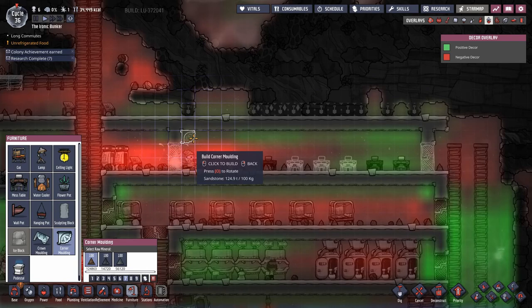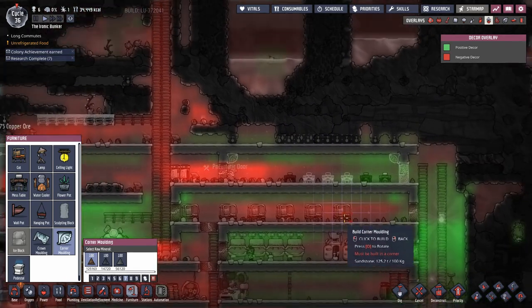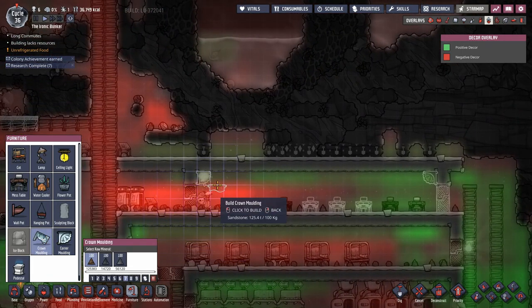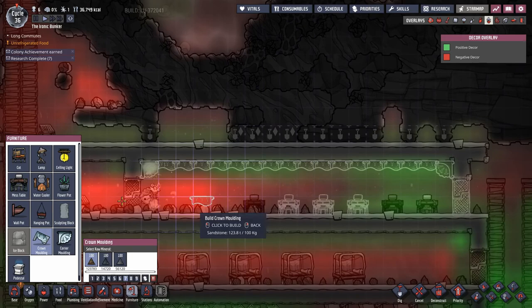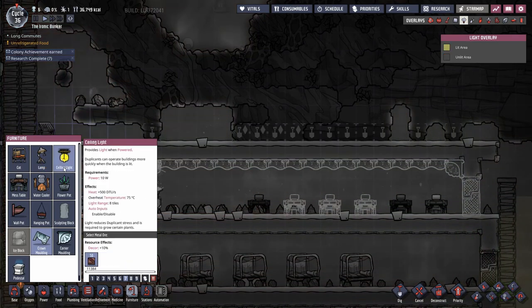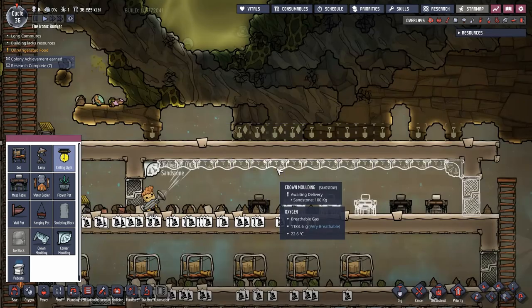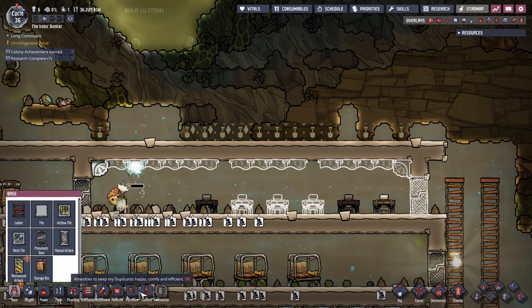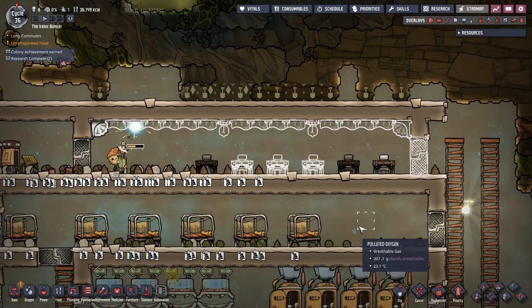Furniture is where decor stuff is. Recreation decor — contrary to morale, must be hung from a ceiling. Corner molding — beautiful. Oh, look at the decor overlay — I don't think I've looked at this yet. My base is ugly as hell, but that's fine. How about a flower pot? That would be beautiful. Maybe a light or two — let's cancel a couple of the crown moldings. Ceiling light — boom, boom. We'll have some light in there. This is gonna be great.